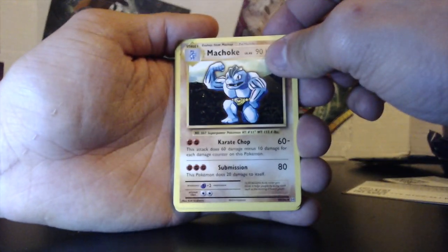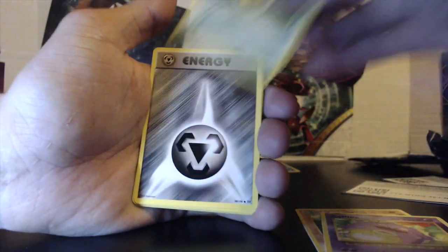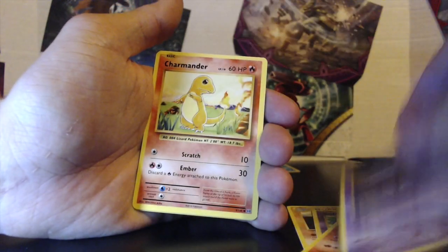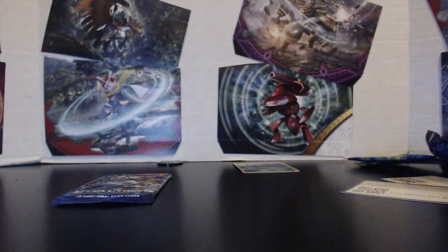We have Machoke, Caterpie, Vulpix, Steel Energy, Growlithe, Tauros, Rattata, Professor Oak's Hint, and a Dewgong.